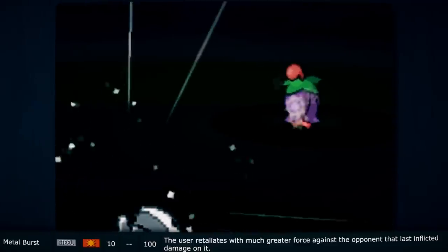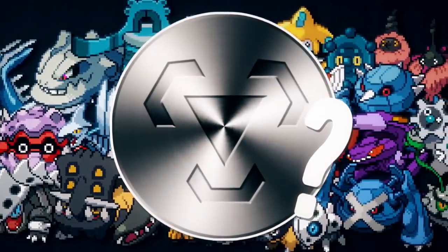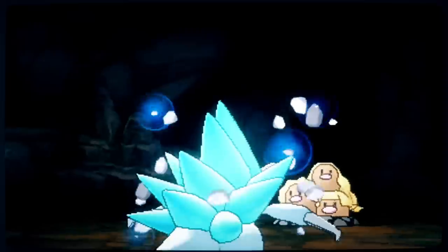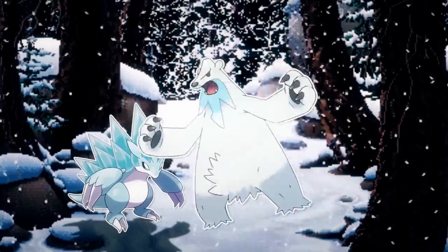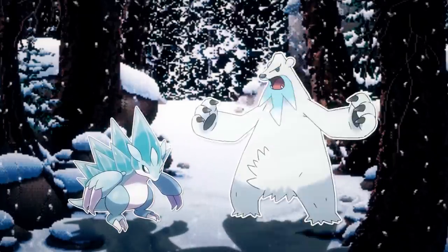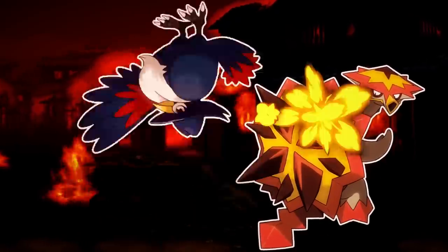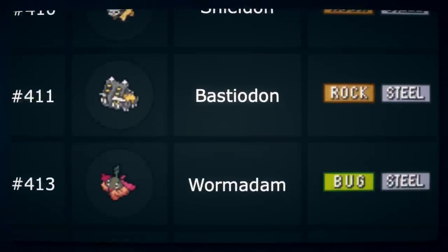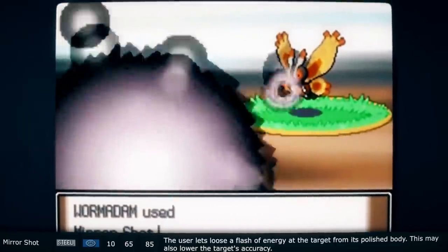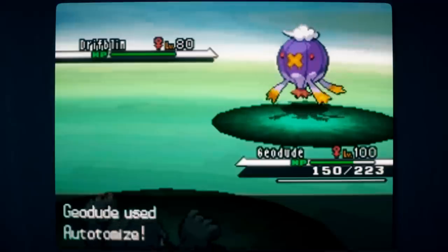When using Metal Burst, a counterattack, the user retaliates with much greater force against the opponent that last inflicted damage on it. Only steel type Pokemon learn this move naturally, and the animation shows metal shards bursting out of the user's body after being attacked. My guess is the user purposefully makes some of its metal armor brittle so that upon being attacked, it can counter by bursting — using the opponent's hit combined with its own energy — to blast metal outward, striking all around it. It's similar to Turtonator's concept of exploding when its back is hit. Mirror Shot is much like Flash Cannon, but the Pokemon is so polished it hits the opponent immediately, and instead of lowering special defense, it's more of a blinding attack that damages accuracy.